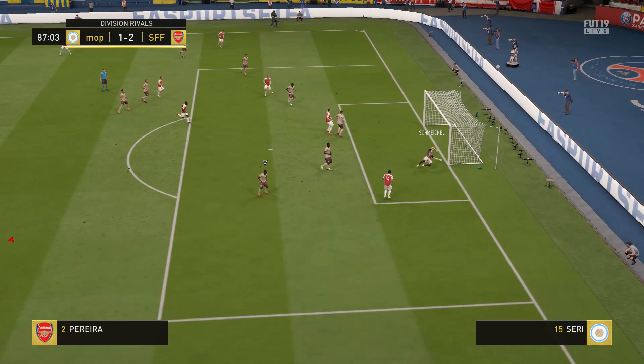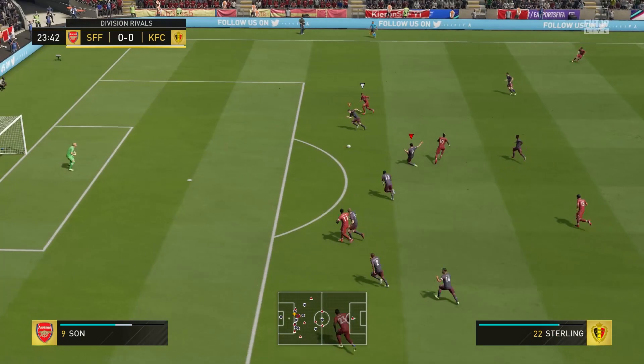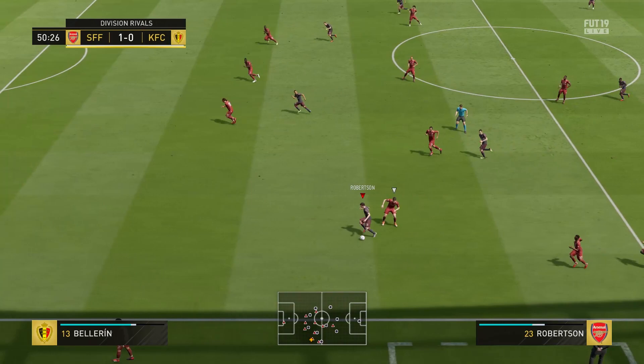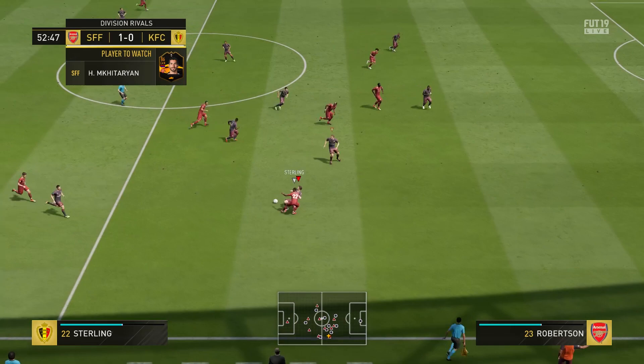Robertson is brilliant at crossing — his deliveries are great, and if you attack with your full backs and cross a lot, this guy will pick up plenty of assists for you. When it comes to defending, I liked how actively he moved. He was really good at intercepting passes within his vicinity and has the pace to track back and force players out wide. He isn't the strongest of players though, so if you come up against someone like Ronaldo, Cavani, or Lewandowski running at you, Robertson is going to struggle a bit.